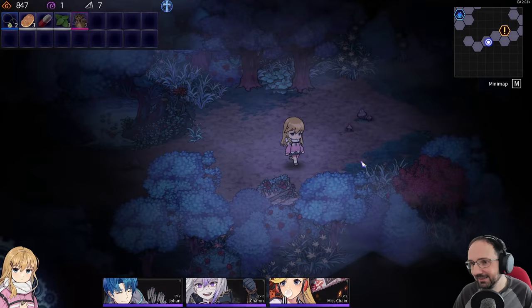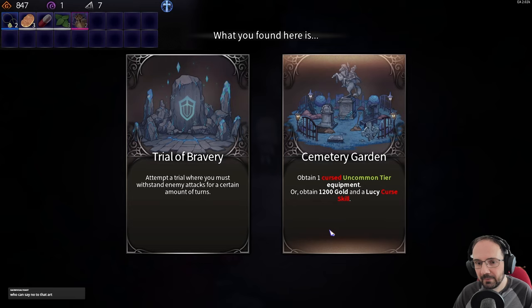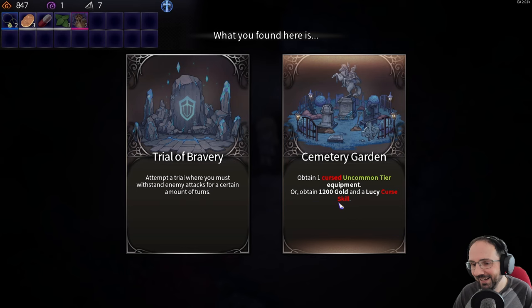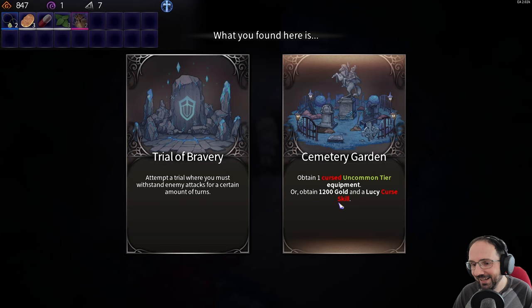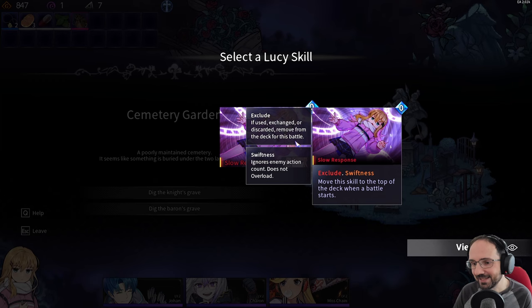There's a Trial of Bravery event offering to withstand enemy attacks for certain turns, obtain one cursed uncommon equipment, or obtain 1200 gold and a Lucy curse skill. Given we have Money Power, we take the 1200 gold and the curse. The curse 'Slow Response' moves itself to the top of deck at battle start — it gums up our deck but isn't that bad. Money Power now deals 51 damage for 2 swift mana. We must remember not to spend any money.